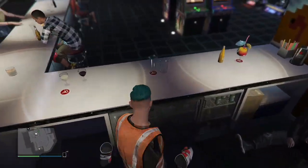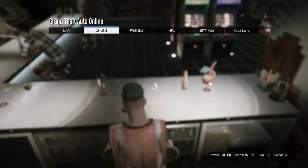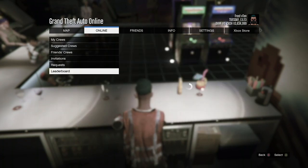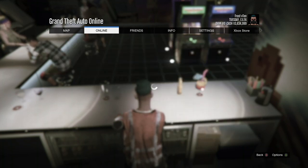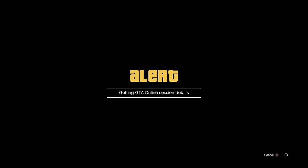Once you are at the drink, go up to it, press right on the D-pad, then press pause. After you press pause, go to Online, go down to Crews, Leaderboards, IGN Crew, View Members, and then join anybody that is available — hope that they are in a different session. If not, you have to restart this glitch from step one, but it won't take long.